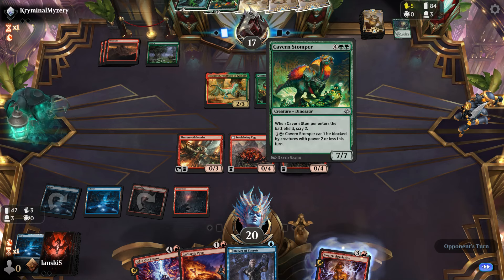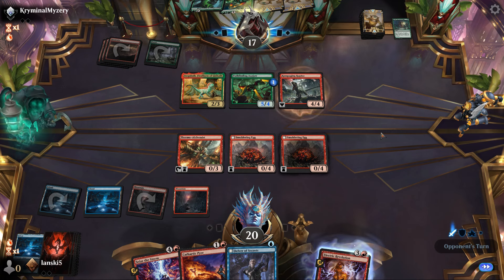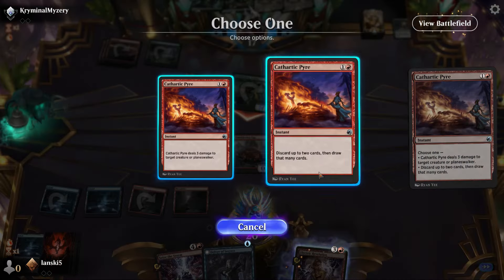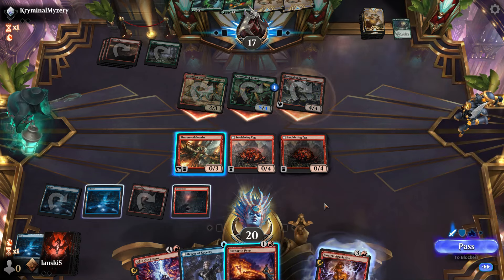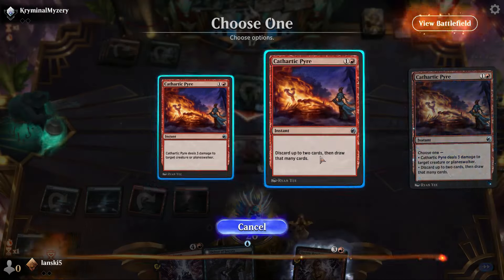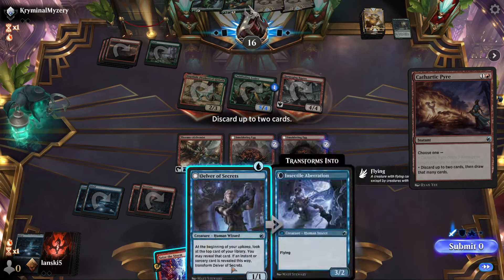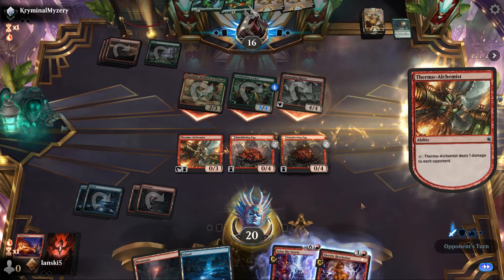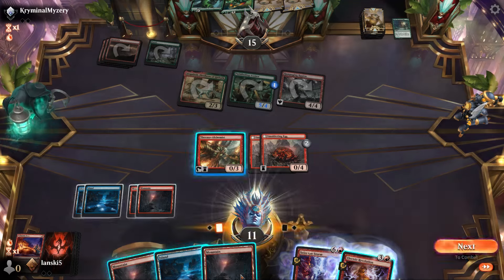Our opponent has some mighty dinosaurs — one with trample, a 4/4. It's a tribal dinosaur deck! We can discard up to two cards, so let's get rid of some we don't need. We'll use Electric Revelation next turn to discard a land and draw cards. Let's transform all the eggs into dragons!